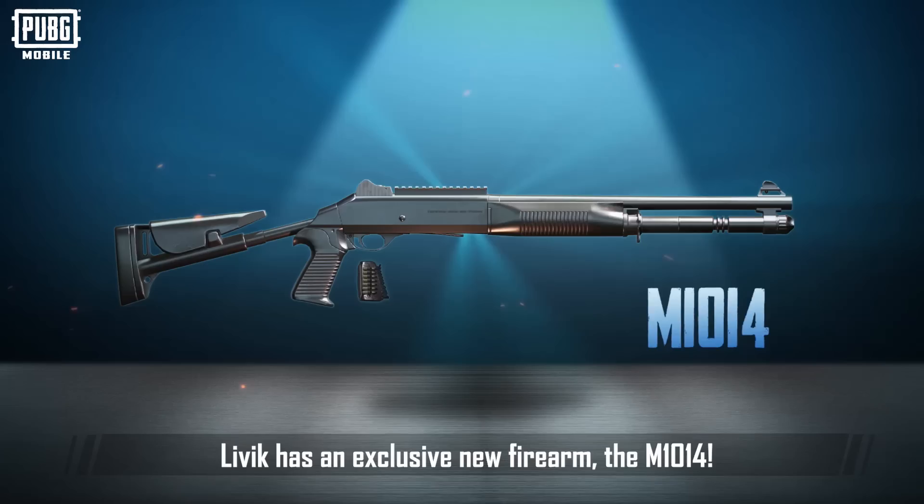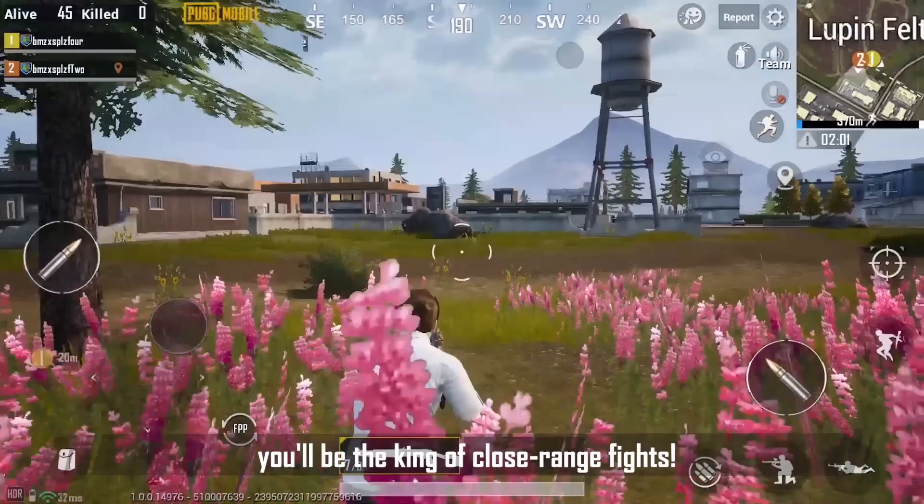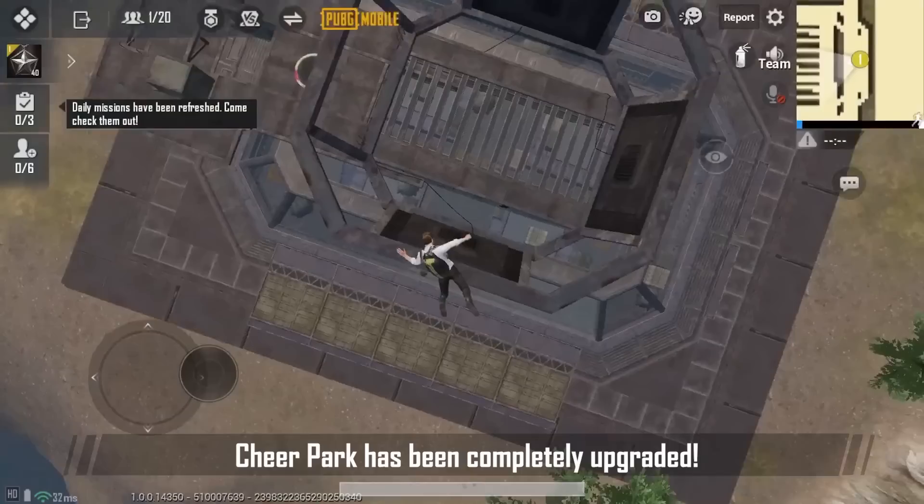Livik has an exclusive new firearm: the M1014. It's a semi-automatic shotgun that can carry seven rounds. After equipping it with a muzzle and bullet loop, you'll be king of close-range fights. If you like close-range combat, don't miss this firearm.